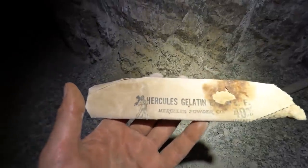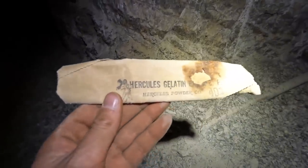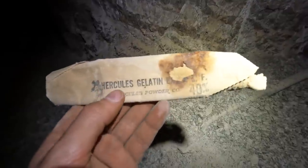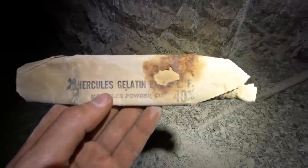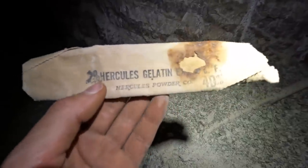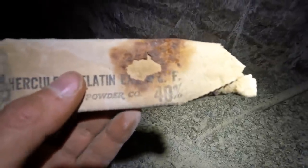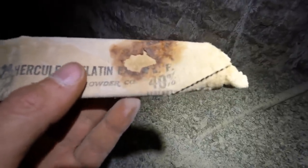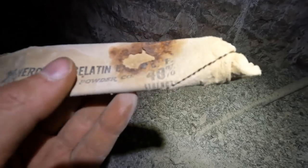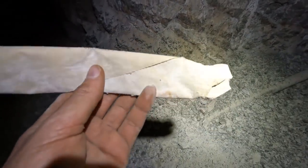Here's yet another really cool find. Here's a dynamite stick that doesn't have any nitroglycerin in it — Hercules Gelatin, made by Hercules Powder Company. It says LF, so that means low freeze, and then 40 percent strength. That's one cool find.